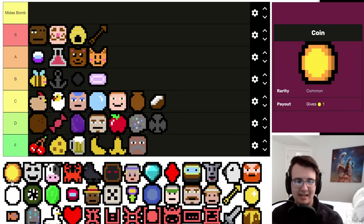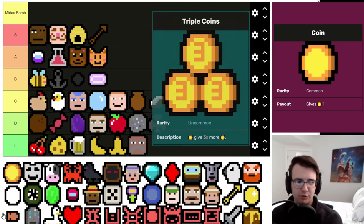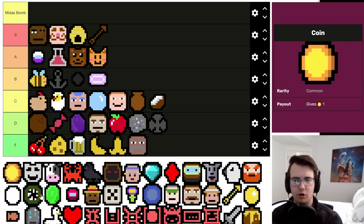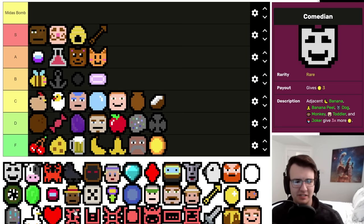Coin is something you want to get rid of ASAP. Sure, it's nice to get Coin on a String or the essence to get money from removing it, or to have a Pirate eat it, but otherwise it's not that good. Triple Coin is generally too late — you've usually removed the Coin by the time it shows up. There is a reason why there's a Hex whose downside is adding a Coin to your inventory. That bad. Probably worse than Bounty Hunter.